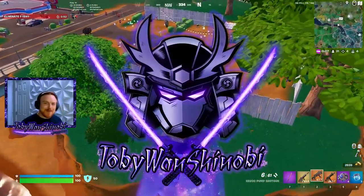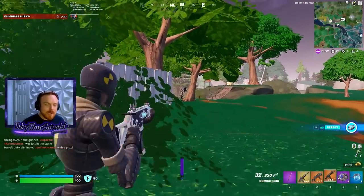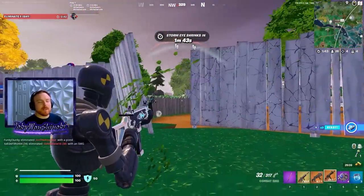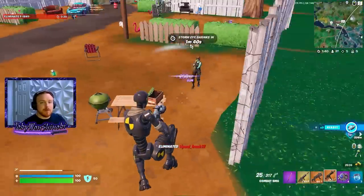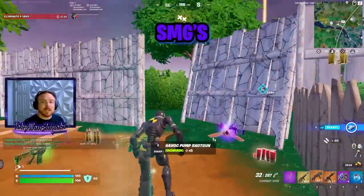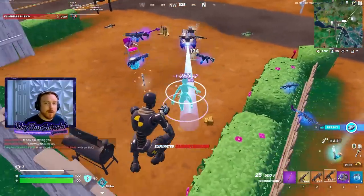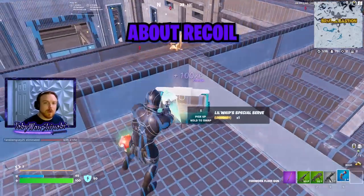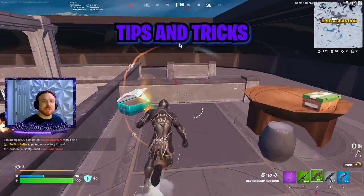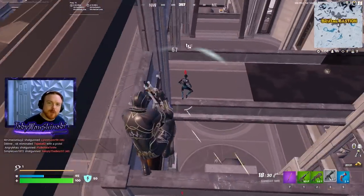Good day, my friends. Toby Wan Shinobi here, and today I've got a video for you. We are breaking down every secondary weapon in Chapter 4, Season 3 of Fortnite. A secondary weapon is one you'd pair with a shotgun to finish off an enemy — you hit them with your shotgun, swap to the secondary, and finish them off, or vice versa. These are guns like SMGs, pistols, flapjack AR, and repeater AR. We're going to break down their recoil, time to kill, time to kill paired with a shotgun, effective range, and overall tips on how to use these weapons most effectively in combat.